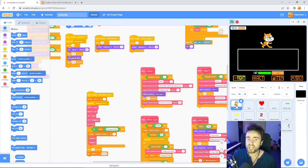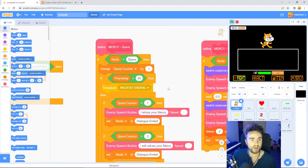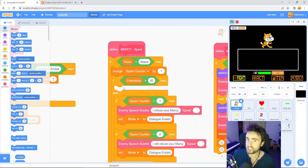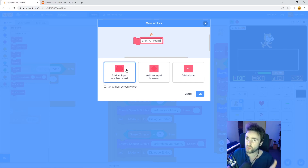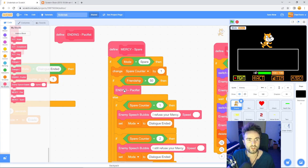In your enemy sprite, look around until you find 'define mercy spare'. Now look for where we've got 'broadcast pacifist ending'. This broadcast doesn't do anything yet - we just put it here so we knew what we wanted to add later. So we can take this broadcast and throw it out. Let's create a my block and call it 'ending pacifist'. That way if you want multiple endings, you can say the ending and then the type - maybe a secret ending or genocide ending. Press OK, then drag 'ending pacifist' into this gap.